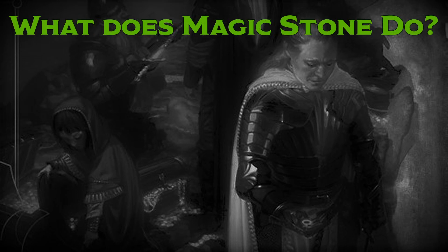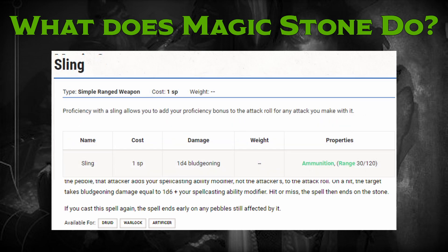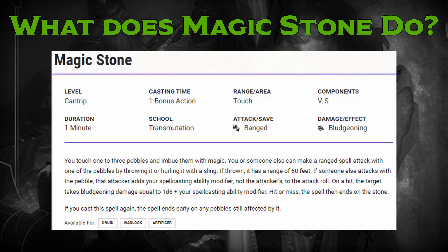What exactly does Magic Stone do? It's a touch ranged bonus action cantrip that turns three pebbles into magic pebbles for one minute. The magic pebbles can be used as either a thrown weapon with a 60-foot range, or be used with a sling up to 30 feet or up to 120 feet with disadvantage on the attack roll. The important part is that these pebbles can be used by anyone, not just the spellcaster. When a pebble hits the target, it takes magical bludgeoning damage equal to 1d6 plus the spellcaster's spellcasting modifier.